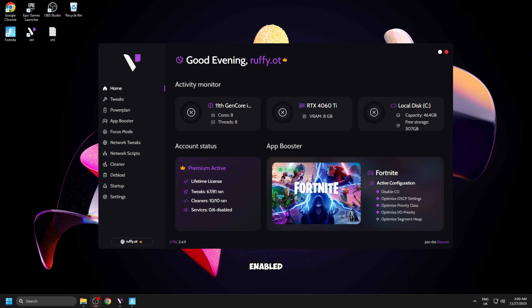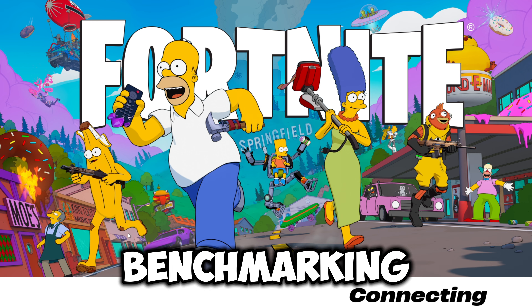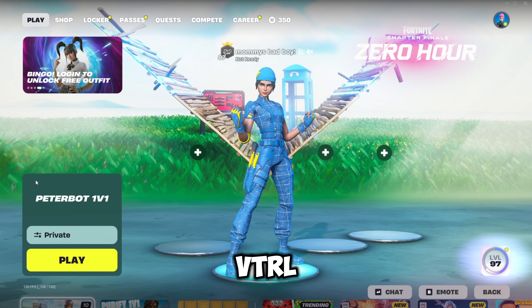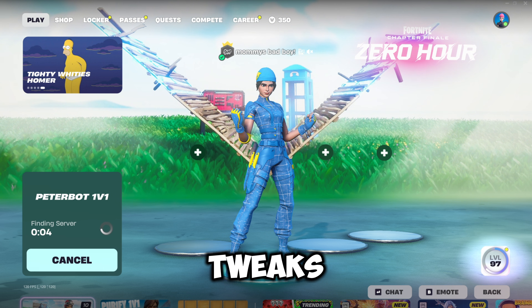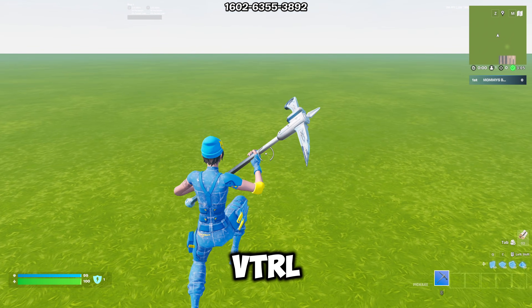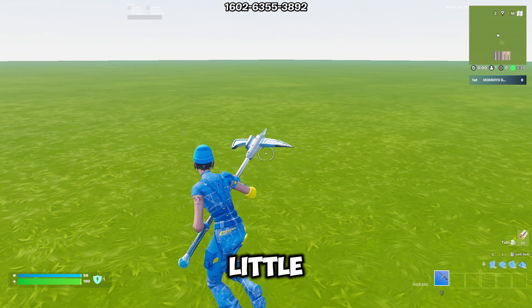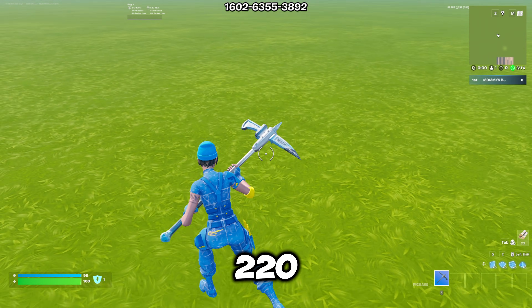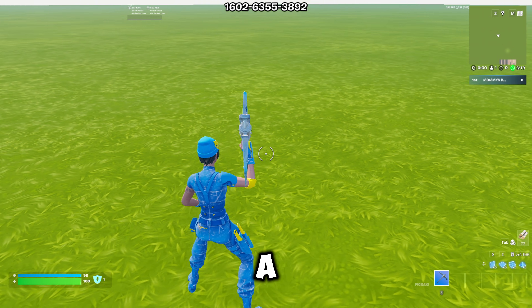I've gone ahead and enabled all of the tweaks and restarted my PC. So we're going to be loading up Fortnite now and benchmarking our FPS inside the Peterbot 1v1 map. I've just loaded up Fortnite with the VTRL tweaks enabled and loaded into the creative map. And it's definitely not what I expected — before I started the recording I was getting a little bit of stuttering. But as you can see in the top right, we're getting about 220 to 350 FPS at a push, and it is dropping a little bit sometimes.